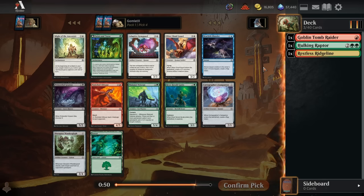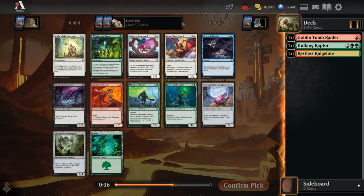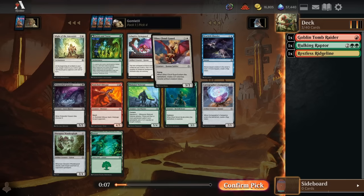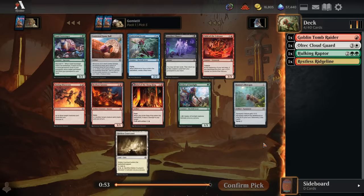For pick 4, nothing great for green-red dinos, although Twists and Turns is a decent value play — it explores a little bit early game and draws you cards late game. Outside of that, not too much in green or red. My favorite card in the pack is probably the Ultec Cloud Guard. We've seen a lot of cards that can utilize tokens, cards that tap multiple untapped creatures or have craft to exile an artifact. The Cloud Guard spits out two bodies off one card, and I think it's going to convince me to take an off-color card and go with the Cloud Guard out of white.